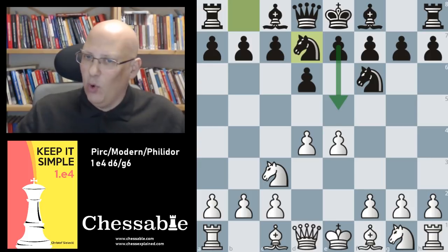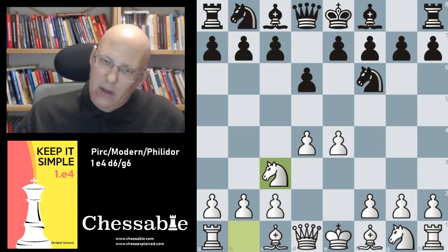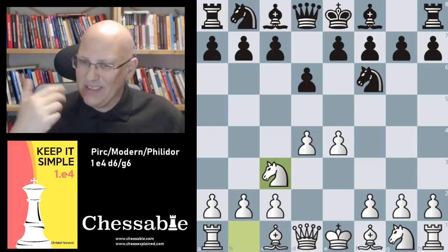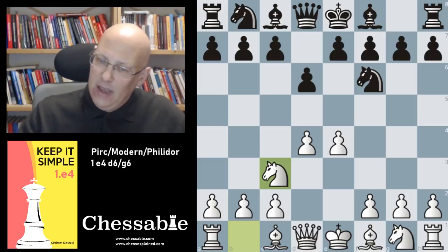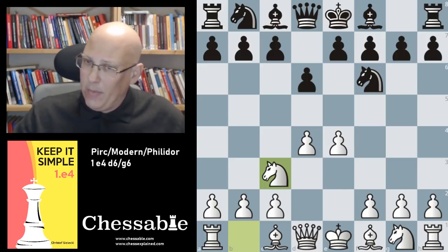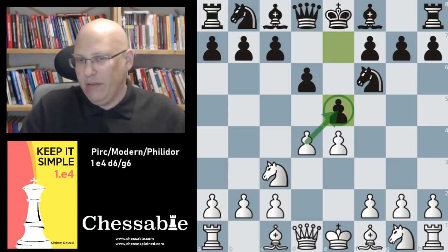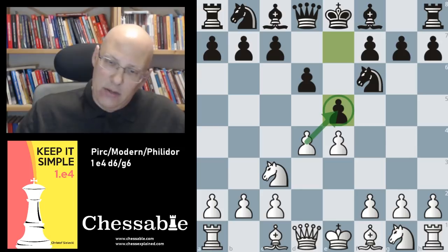Besides g6 (which is the Pirc defense), black in this position also has the move c6. I want to look at this later because some lines there look more like a Pirc than a Philidor — it's all a bit of a transpositional maze, as those d6/g6 lines sometimes don't have concrete move orders. So let's look at the Philidor with e5 again. I recommend knight f3 here.